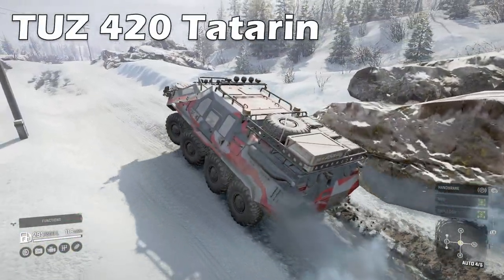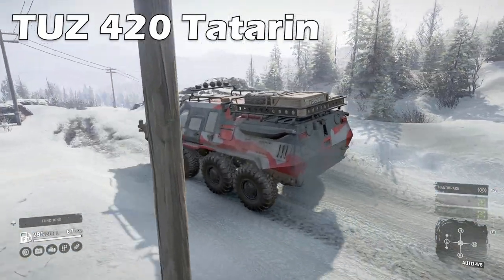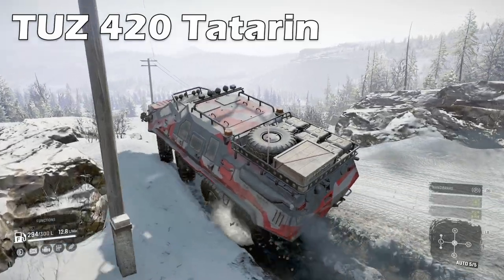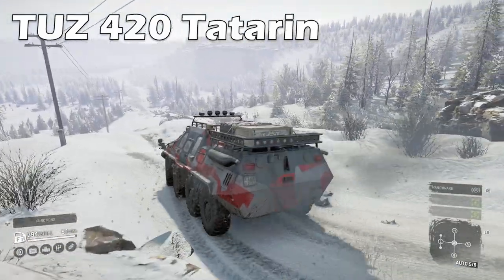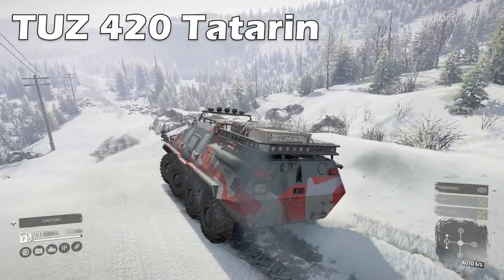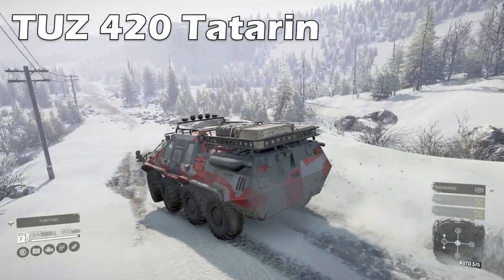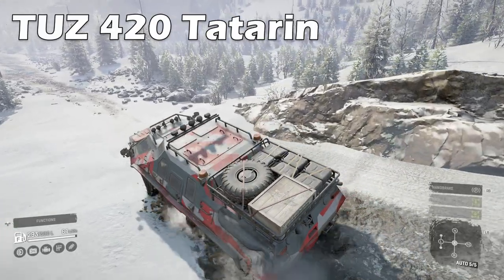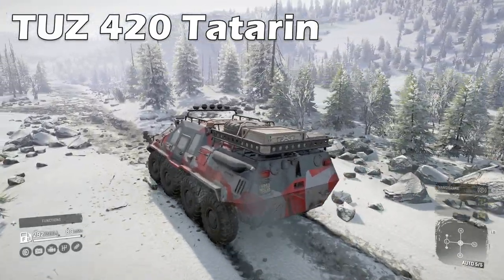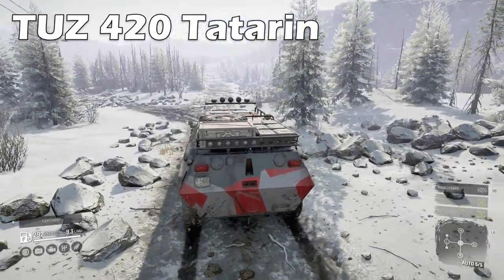Tank time now with the Tuz 420 Tatarin. This behemoth has the best tires in the game, it's 8 wheel drive, 4 wheel steer, and has a mammoth 300 litre fuel tank plus extra supplies on the roof rack. If you need to go somewhere that doesn't have any form of road or track to get there, this is what you use. The handling is great and it's pretty fast for a truck with the Advanced Special Gearbox.